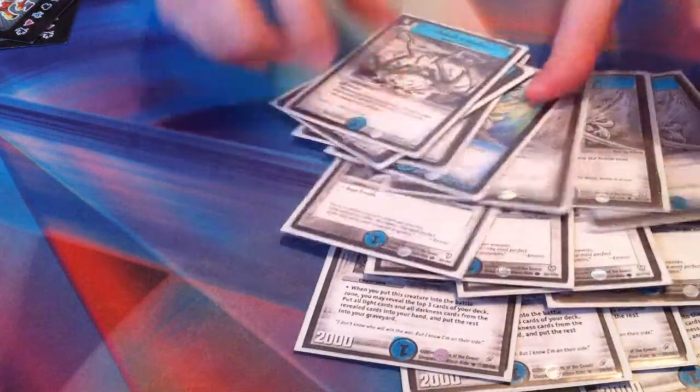So if you count it out, that's 15 mono waters exactly, which is really good for the ratios — because then there's something like 37 other cards that are light and dark, so your odds are really good.